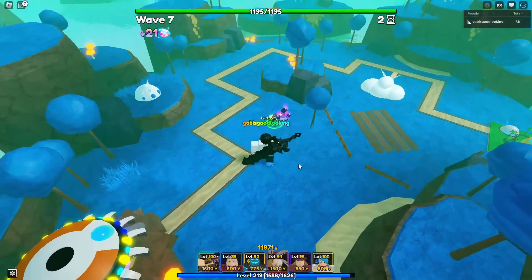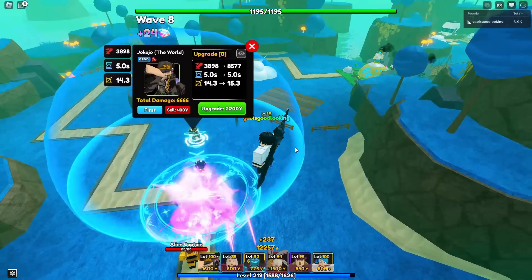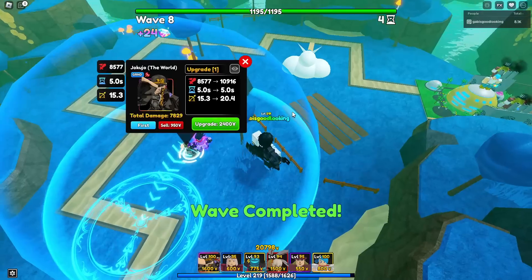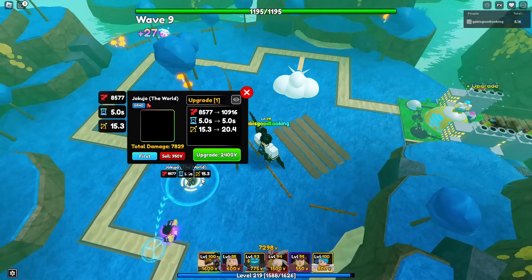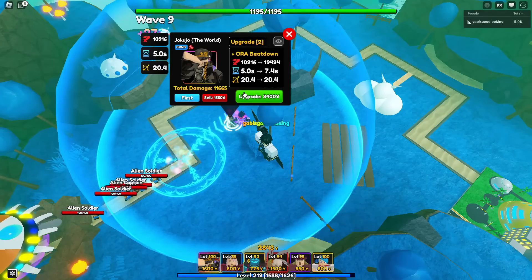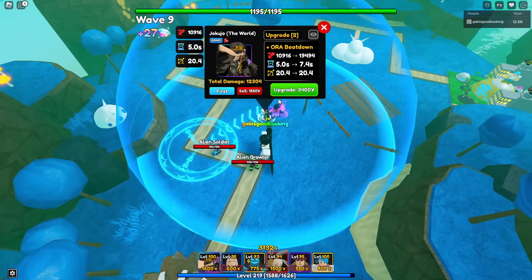Let's go ahead and upgrade Jokujo The World. He does not have any curse trait or special traits. His base stats are 3,898 damage with a 5-second ability cooldown and 14.3 range. Next upgrade: 8,577 damage, 5-second cooldown, 15.3 range. Next upgrade: 10,816 damage, 5-second cooldown, 20.4 range. At upgrade three he will gain a brand new ability called Aura Beatdown.